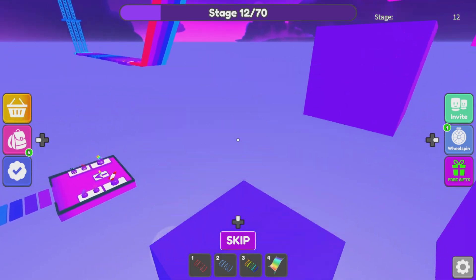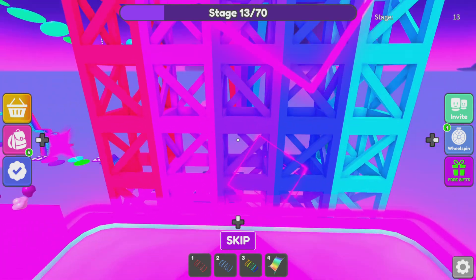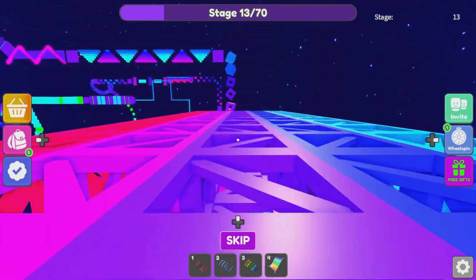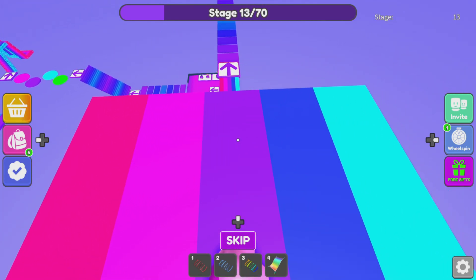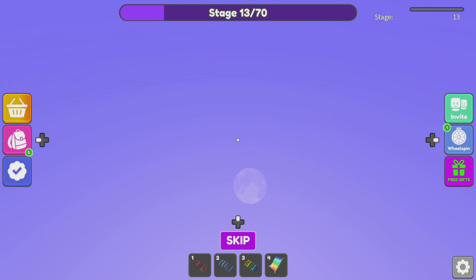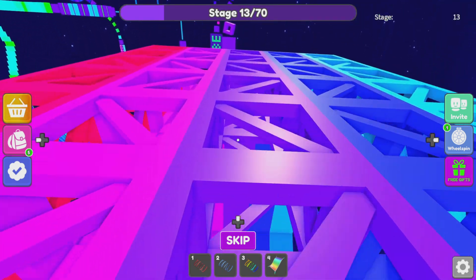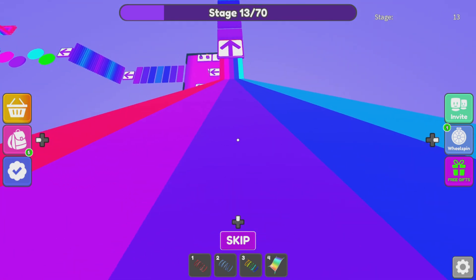Now we got to jump on these cubes. The only colors in this map are just pink, purple, or like very bright pink that's almost red, then normal pink, and then purple, blue, and then like a very light blue. I got to balance this somehow.